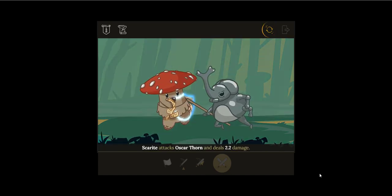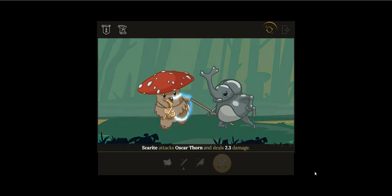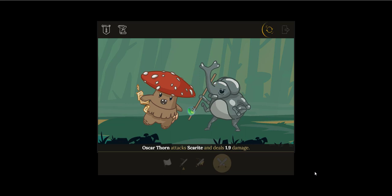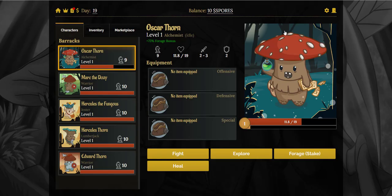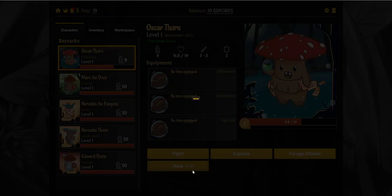Looks like we're winning. Okay, so that's died. We got 10 spores in total, a bit of experience, and we regenerated some hit points. We'll click on exit and you can see there's my health. As I said, we tend to heal — this doesn't cost any action points but it will use the spore balance, which we just got 10 there.